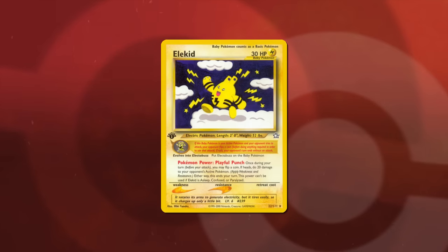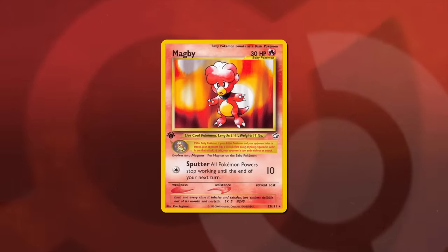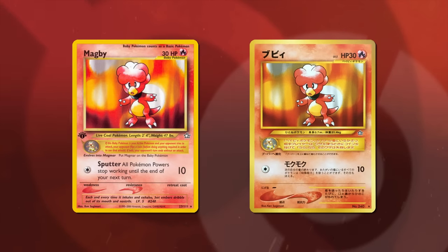A baby Pokémon was a 30 HP Pokémon that could evolve into its grown-up form like a normal evolution, but carried the baby rule that required your opponent to win a coin flip to attack when they were active — otherwise their turn ended. Pokémon clearly wanted to slow down the pace of the game, and this was a great mechanic to do it. Interestingly, Wizards added text to the top of the English cards not present on the Japanese cards, stating baby Pokémon count as a basic Pokémon.